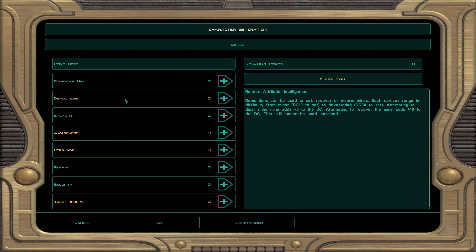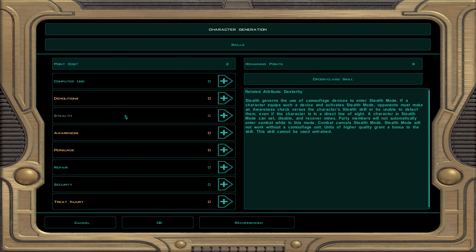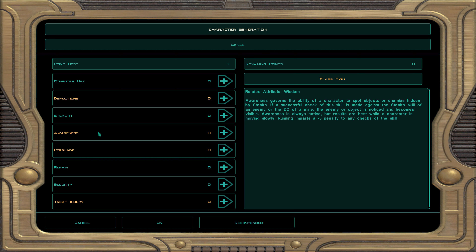Demolitions lets you set, recover, or disarm mines — you get experience points for recovering mines. This is a very valuable skill for Jedi Sentinels and a few droids. Stealth lets you camouflage with a stealth device; some force powers and prestige classes also allow stealth. You only get spotted when an awareness check beats you. Awareness lets you spot stealthed enemies or hidden objects — it's also used in dialogue. Very important for some base classes to have this high.